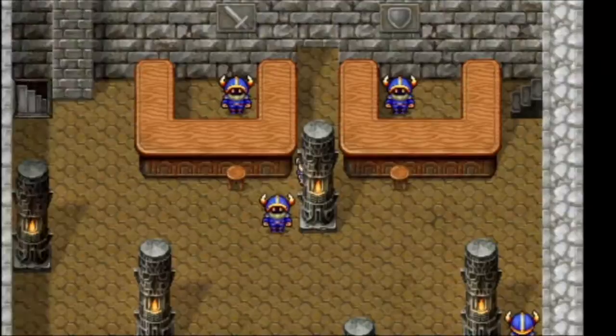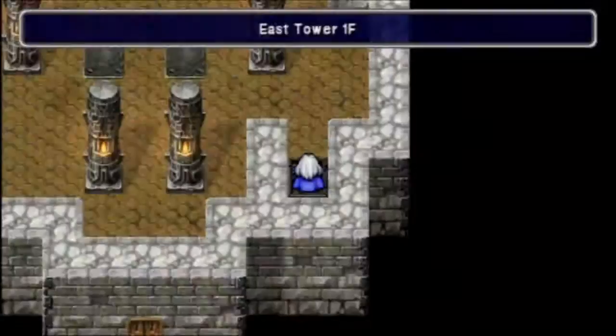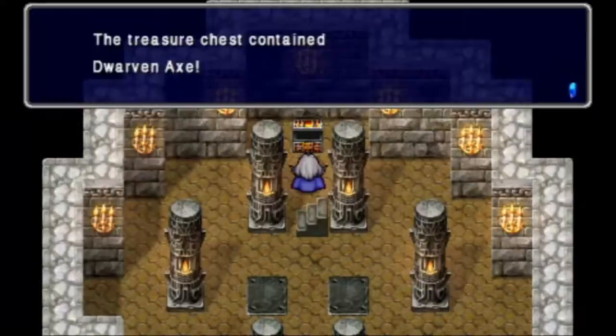Dwarven weapons are too heavy — whatever. Dwarven armor is too thick for humans to move in. I don't think there is any dwarven armor in this game, not that I know of anyway. In this chest we get a dwarven axe. I don't like it.